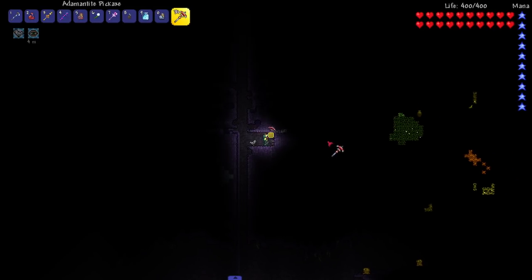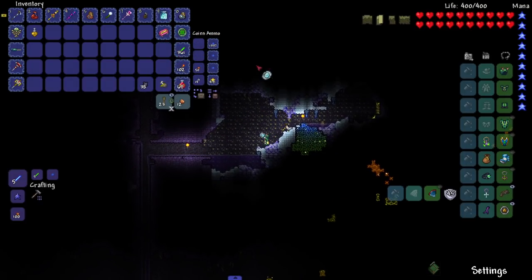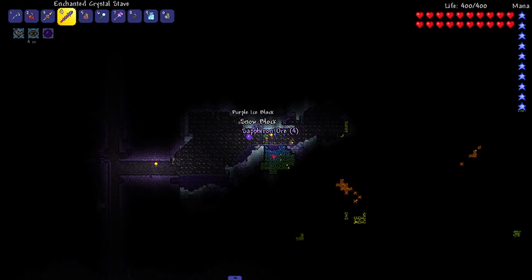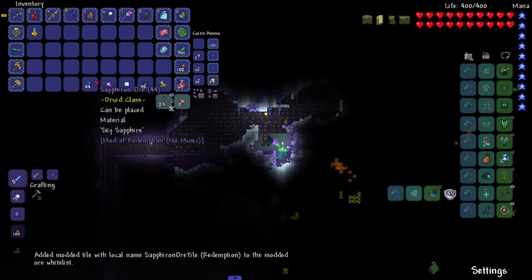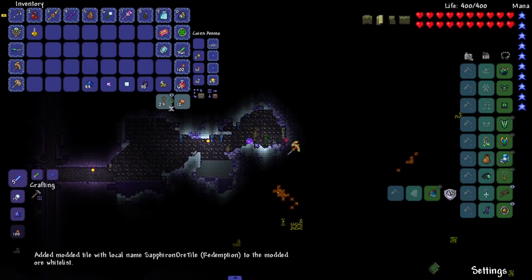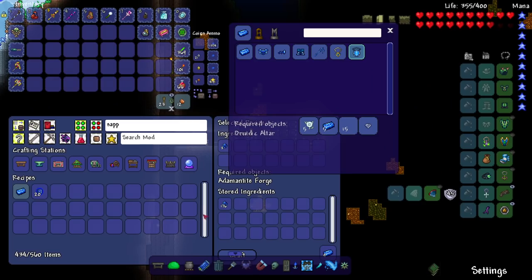There it is — that has to be it! Now the real question is, can I mine it? I probably need a Hallowed Pickaxe. Definitely need another pickaxe — it's all good. Still in 1.3 so obviously I'm making the pickaxe axe. Let's mine it. There you go, boom — beautiful! So with this we make our new armor and whatever else we can craft from it.